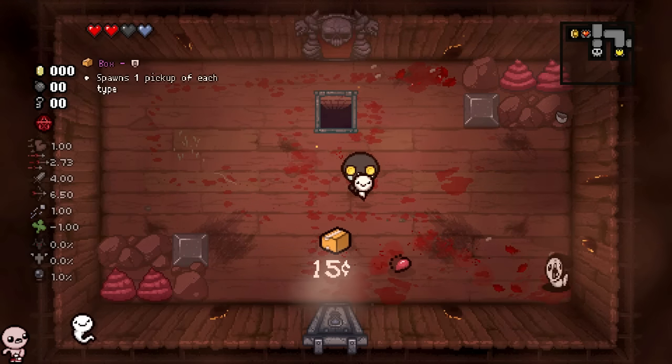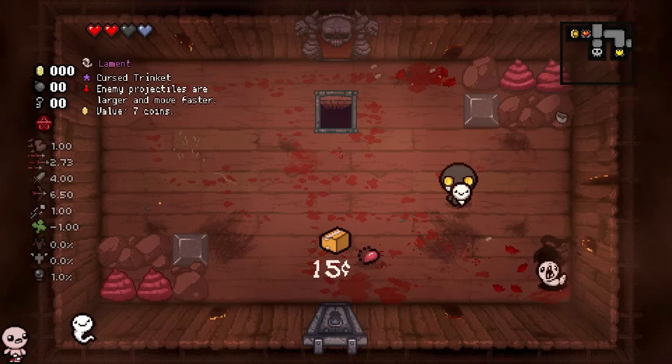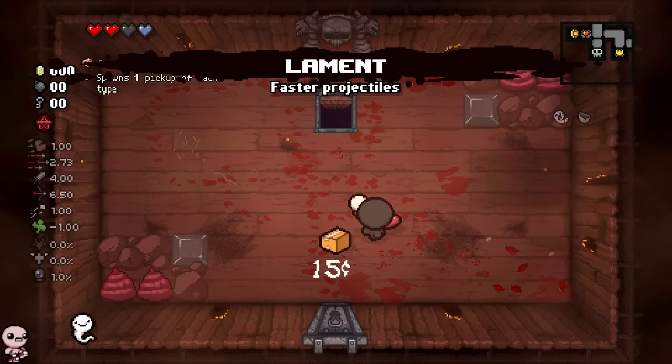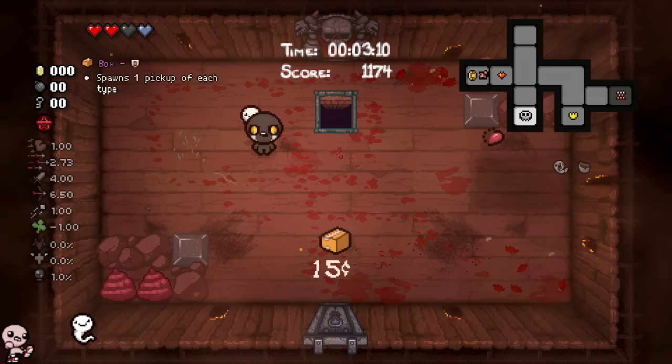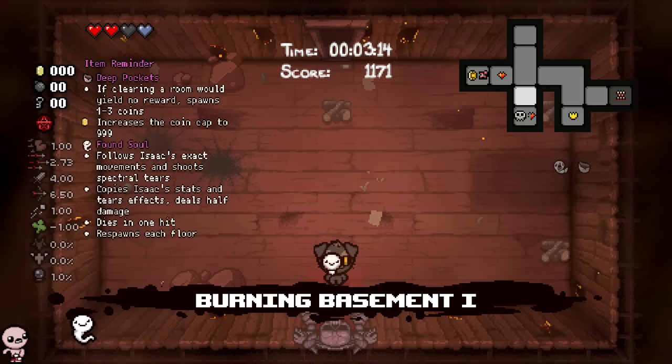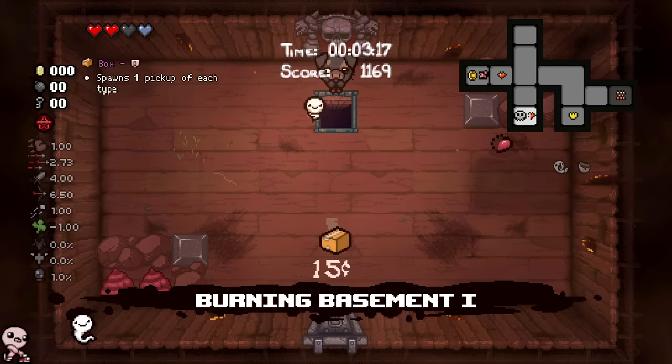Laments - any projectiles are faster. Okay, I'll take it. I did not know that boss rooms are like Tainted Keeper and you can't actually just take them. Well, now we know that I need as much money as possible.